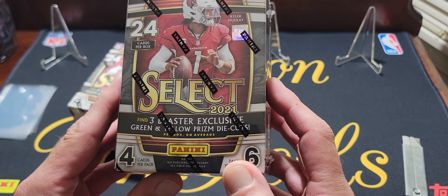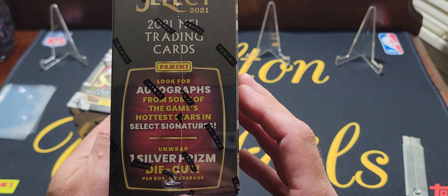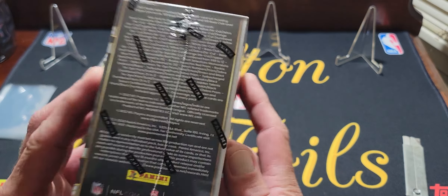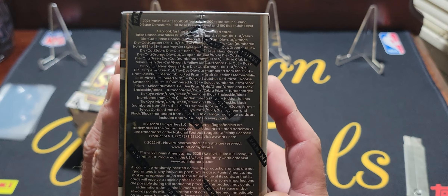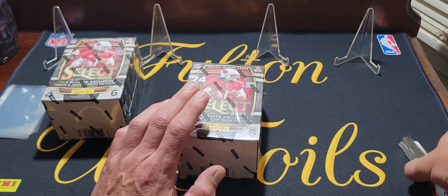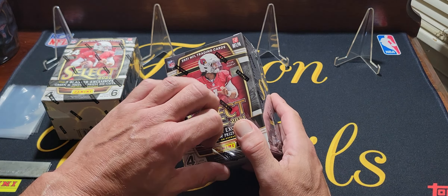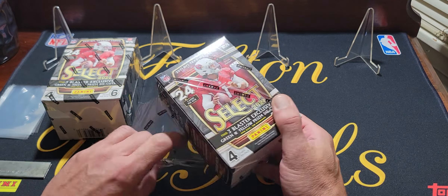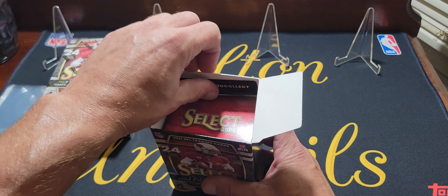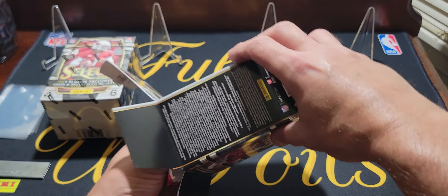We're gonna get three blaster exclusive green and yellow prism die cuts, and we're gonna look for autographs and one silver prism die cut. There's a lot of numbered stuff you can get in here, which is good because retail this year has been kind of watered down — at least Prism was. Optic was a little better because you had the Downtowns, the case hits, scope parallels, numbered stuff, and autographs. There are autographs in Prism too, but anyway.